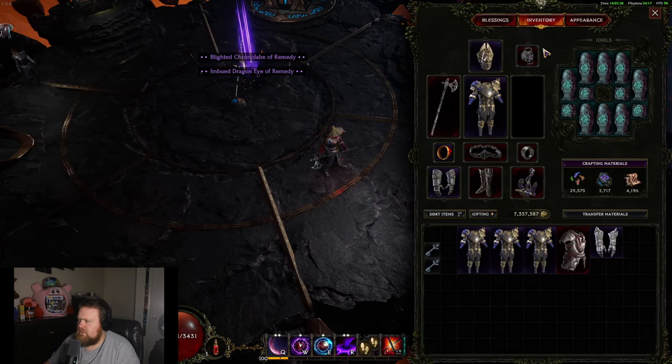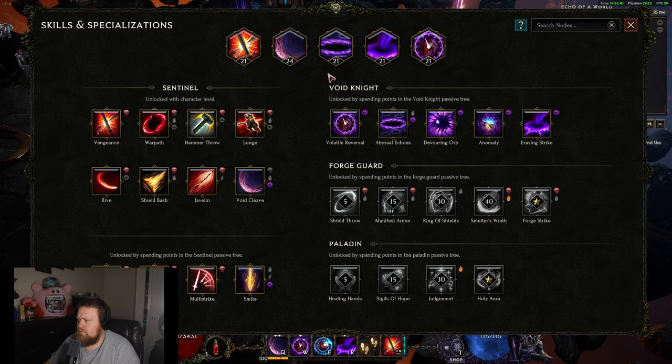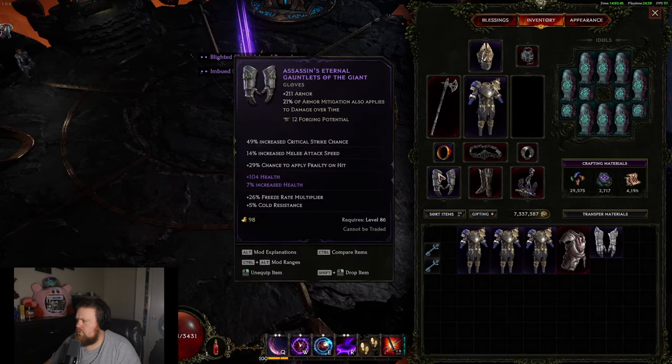Volatile Reversal is pretty much the most standard setup. One thing to point out - Omnis gives us a plus one, so that's why I have 21 in everything and a 24.